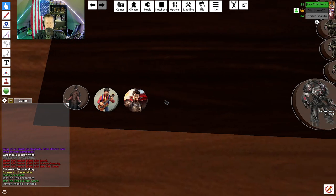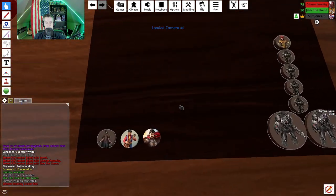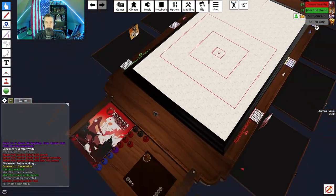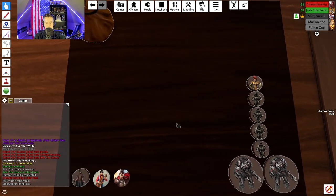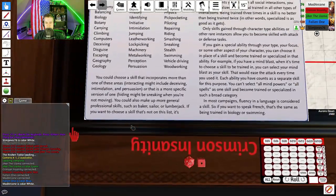A late player arrives, apologizing — scale-force winds and tornadoes were touching down in their area, even a house collapsed. Everyone else has their characters mostly ready. The question comes up about whether we're actually having a session tonight, and the GM confirms they have material prepared to begin session one after this.